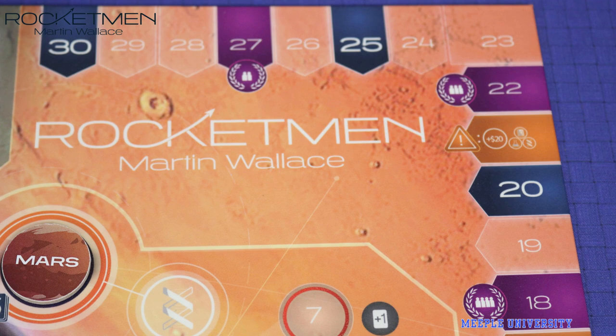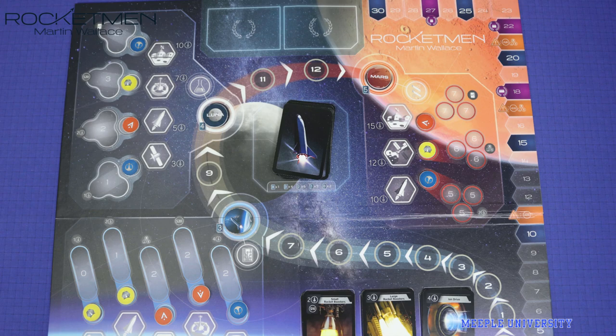Then the next player clockwise takes a similar turn. The game ends when a player reaches a certain number of victory points, or when there is at least one mission token on all 12 mission spaces, or when a player completes a number of missions and decides to end the game. The player with the most points wins.